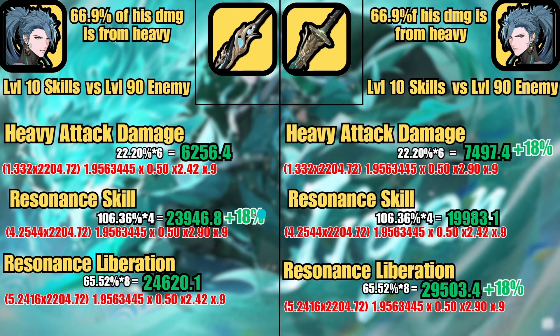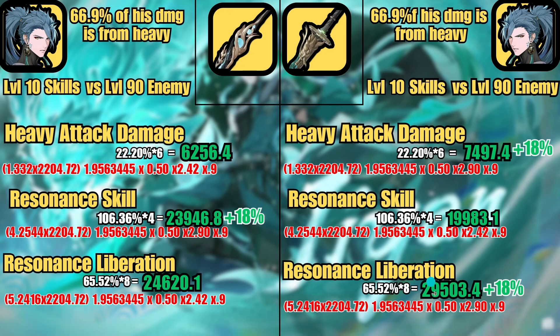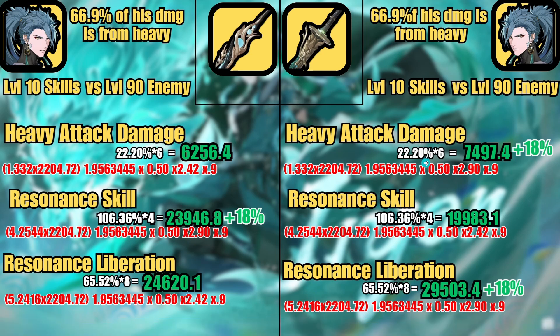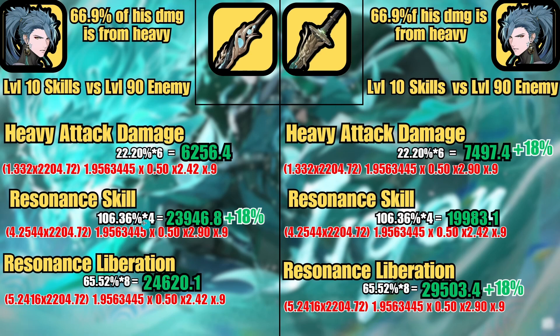For Jiyan, the 18% heavy attack bonus has almost infinite value on him. His resonance liberation is technically still heavy attack damage — it doesn't actually deal resonance liberation damage, so it also benefits from the heavy attack multiplier, making him do a ton more damage. His resonance skill does a little damage with the 18% increase, but he only taps it occasionally. The key point is that 66.9% of his damage comes from heavy attack, so this weapon is tailor-made for him.